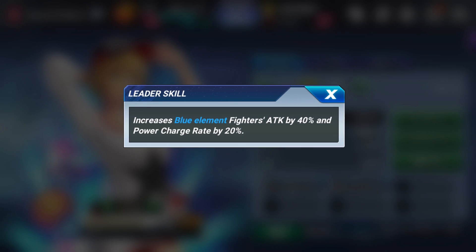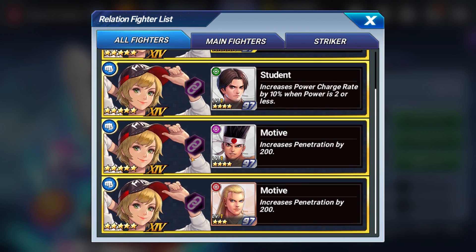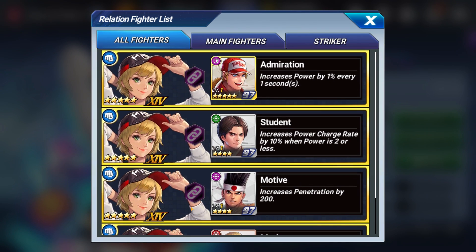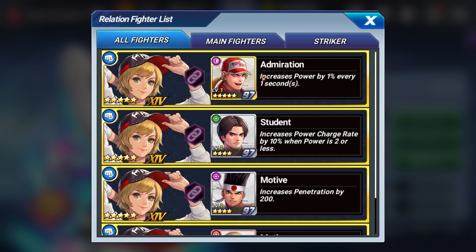So here's her leader skill: increases blue element fighter's attack by 40% and power charge rate by 20%. That's a good leader skill. Her relations are not that great. I like this Joe for playing him for fun because he does the low cooldown stuff, but her relations aren't all that great.